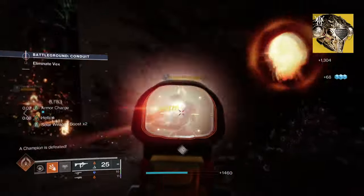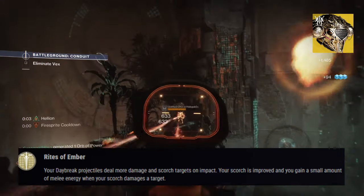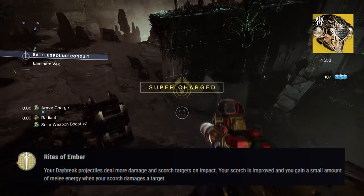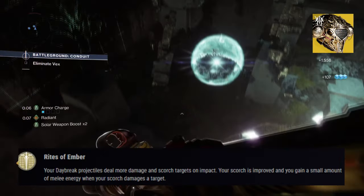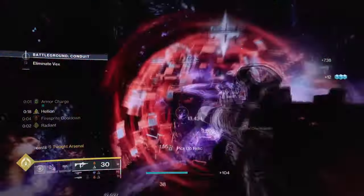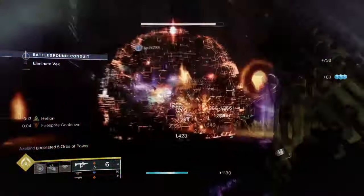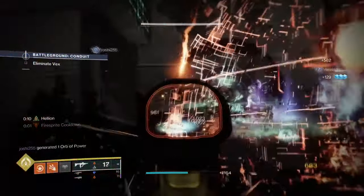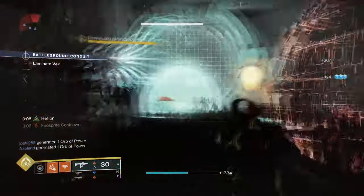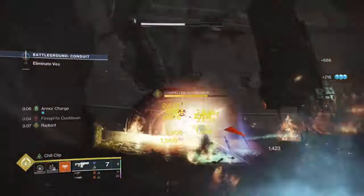Starting with Dawn Chorus, its exotic effect Rites of Ember states: your Daybreak projectiles deal more damage and scorch targets on impact. Your scorch is improved and you gain a small amount of melee energy when you scorch damages a target. The first line requires users to use a specific solar super to maximize damage, which we can ignore. Its second line is where the build will excel the most, as anything available that can scorch will apply this effect — meaning a weapon with Incandescent or any solar-based abilities that can scorch will grant us melee energy back per scorch made.